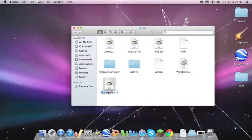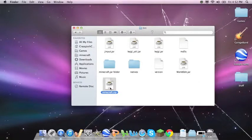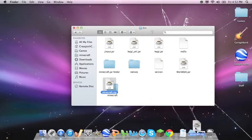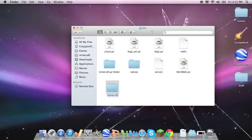The first way you do it is you want to change it to zip, which I'm guessing you've already done. I just change it to zip and it turns it into a folder, and then I go to Minecraft.jar.